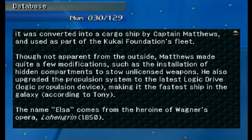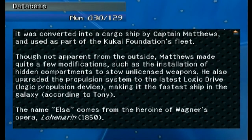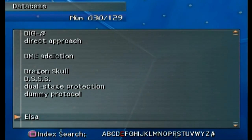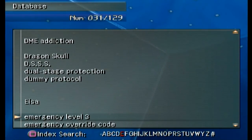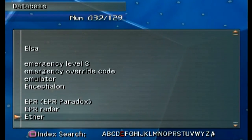The name Elsa comes from the heroine of Wagner's opera Lohengrin, written in 1850. They're big on Wagner in this game. I really should look into Wagner — especially his operas — before I get too much further into the game, especially the second and third games.